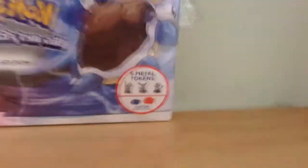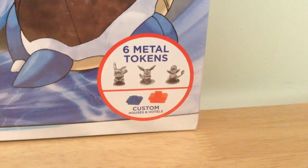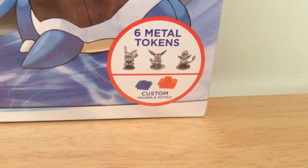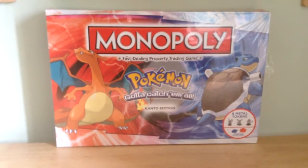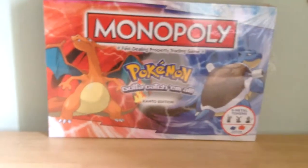Which is pretty awesome. It holds six metal tokens, including a Pikachu, Eevee, and Charmander. And then it has custom houses and hotels, which I think are the Pokémarts and the Pokécentres — but correct me if I'm wrong, of course. So yeah, this is the Kanto version. I don't know when this was made — if you guys know, let me know. But we picked this up and I thought I'd do a quick unboxing to show you because it's a bit different.